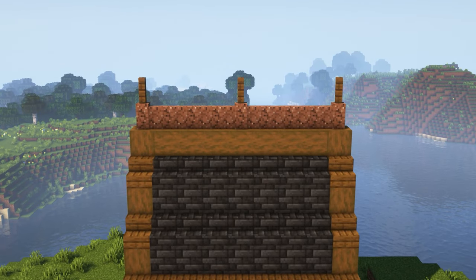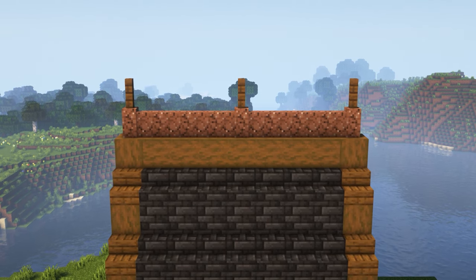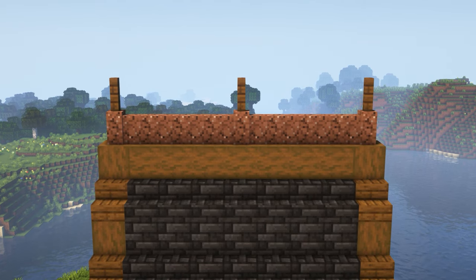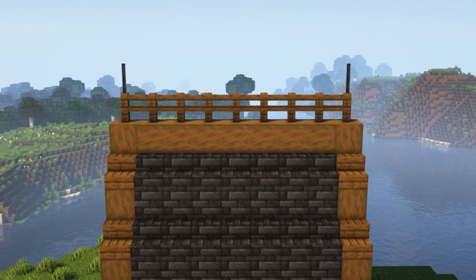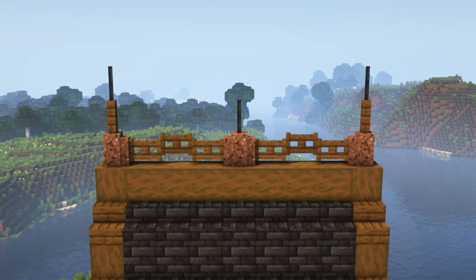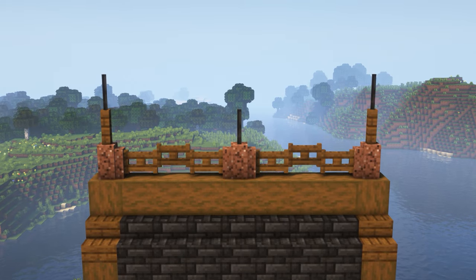You may have noticed I've added some extra detail on top of the roof. This is yet another thing you can do to make your roofs look extra special. Here is a basic one using walls and fences, and here's another example using fences along the top and iron bars on the ends. And finally, my favourite one - built up using walls, fence gates, fences and iron bars.